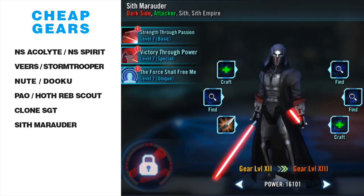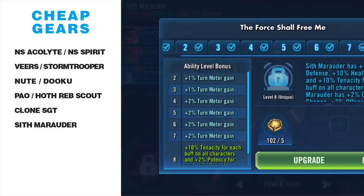Next we have Sith Marauder, who is a great damage dealer at relics and still fairly usable at gear 12 or 11. What I often use Marauder for is my Darth Traya Geos counter, because Marauder generates a lot of turn meter when Sith are attacked.